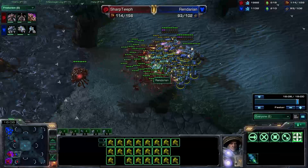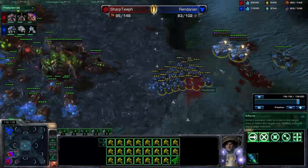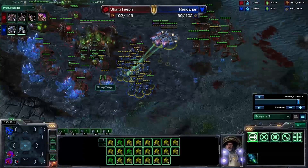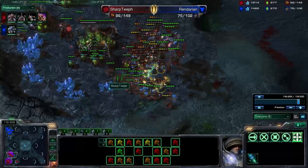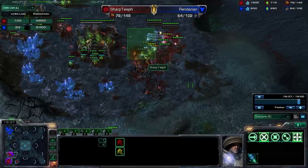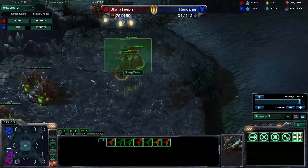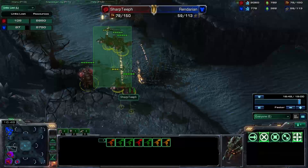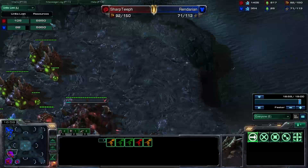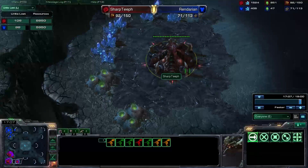My opponent is moving up into my base with those Marines, Stimming them with Medivacs healing up. My Zerglings do a fair bit of damage but definitely not enough. My Mutalisks are coming from behind picking off a Siege Tank — he really should have brought that unit up. Looking at units lost, it is favoring him right now in resources and units because he took out quite a few Mutalisks, which is a huge blunder — Mutalisks are not cheap.